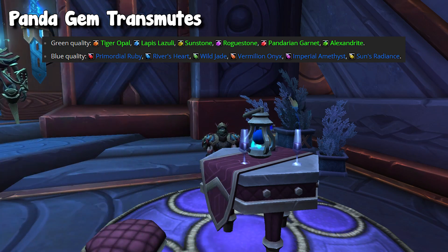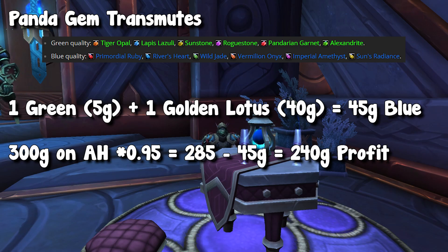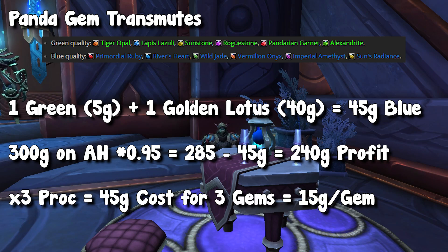This is personally what I do to make a ton of profit with my Panthers. Generally River's Heart goes for about 300 gold apiece on my server, but I've been able to pick up Golden Lotus for about 40 gold and prospect gems for maybe five gold apiece, so my blue gems cost me 45 gold instead of 300 gold apiece. Also like I mentioned with the Saronite-Titanium transmute, if you have a Transmute Master there's a potential for procs — I believe the highest you can proc is five, it might only be three — but either way, you can turn potentially 45 gold into 1,200 gold if you get three or four of these gems.